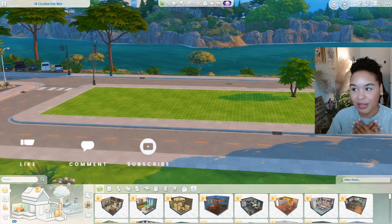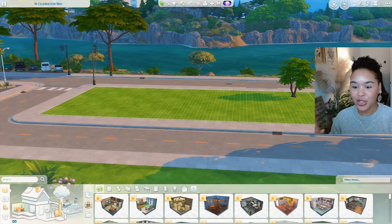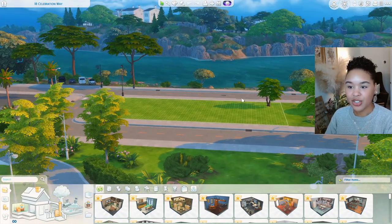I know a lot of us are so excited about the For Rent pack, so I thought for today we can build a duplex. I don't have any source material — I'm kind of coming up with this from memory of duplexes here in Tennessee. We're over at 18th Celebration Way in San Sequoia, and this is where we'll be building our duplex today.